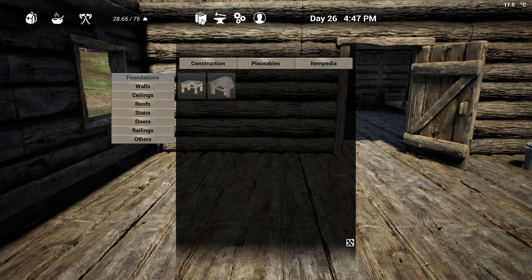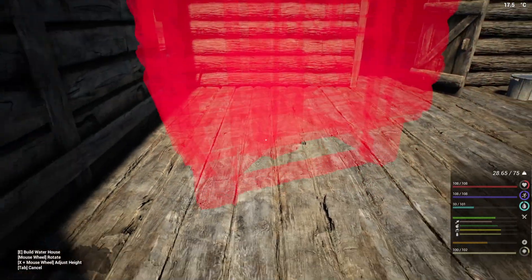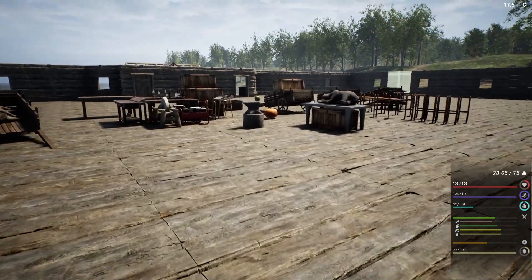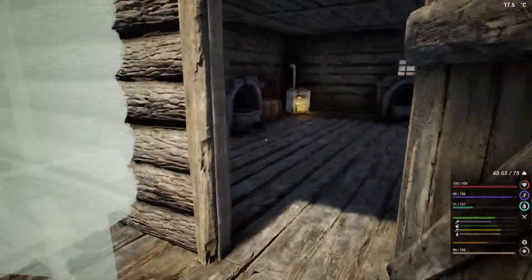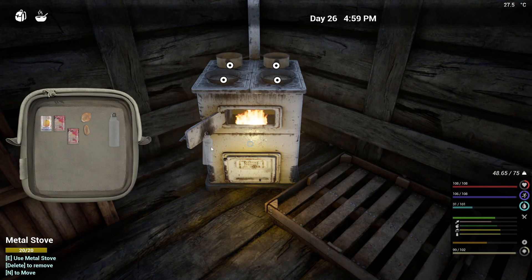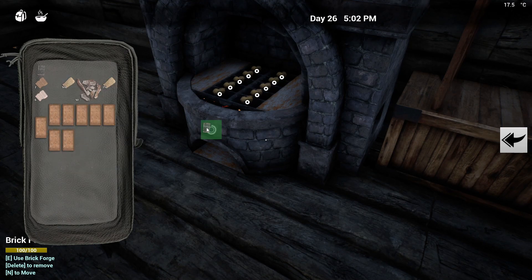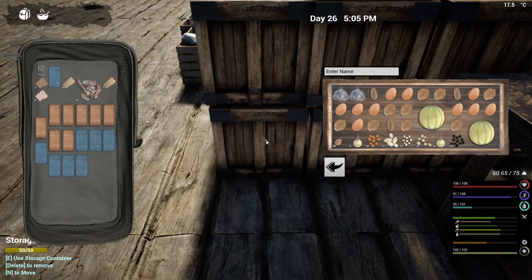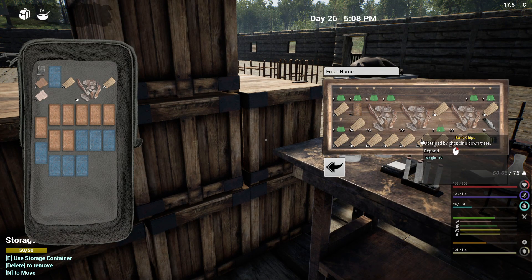We're going to put it right next to it because we don't want the wires going all over the place. That works for me. So we need 12 logs, 25 planks, 10 aluminum. We should be able to get this done today. I'll take you and I need eight plastic. I don't think I have any plastic - no, I don't have any plastic. Okay, that is fine. So I need to make eight plastic - five is 25 bark chips.